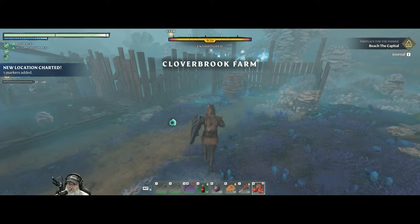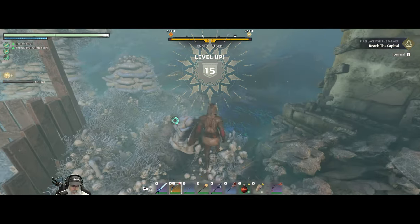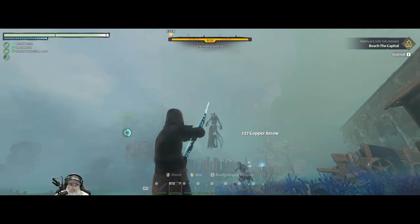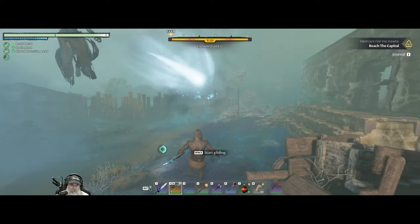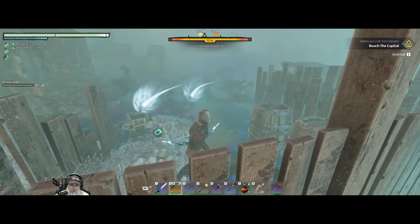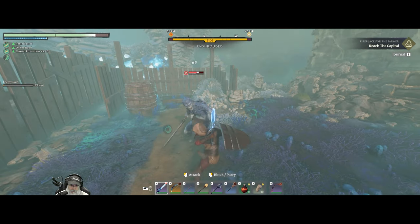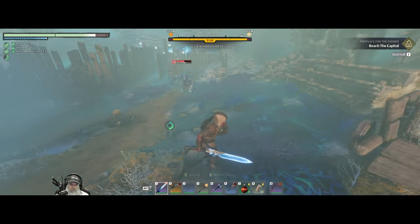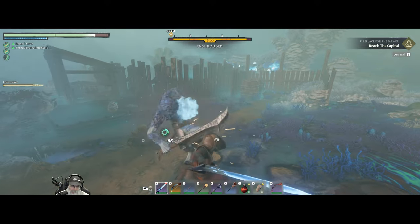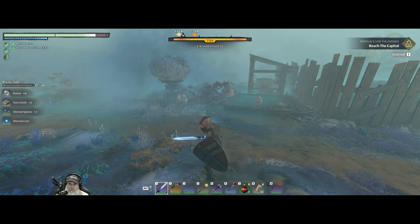Clover Brook Farm. We have increased damage against flying monsters now, which is good. Let's get rid of the flyer first, then worry about the guy on the ground. There's a level 13 enemy — got him. We got an orb from that dude.